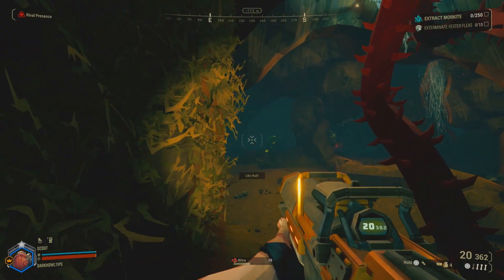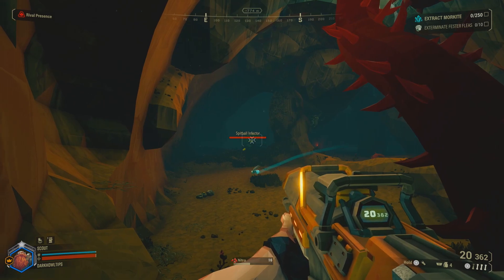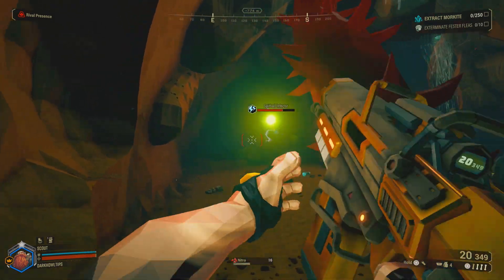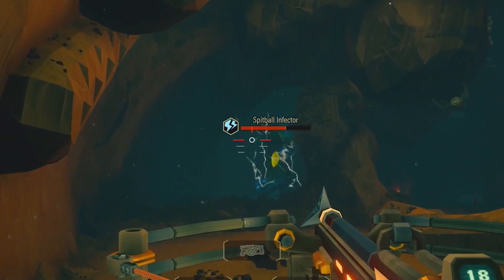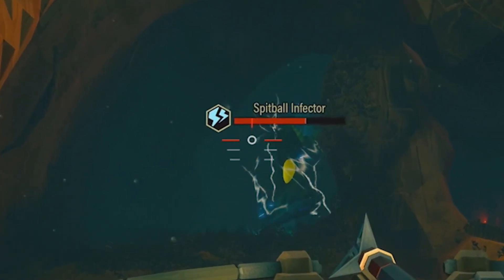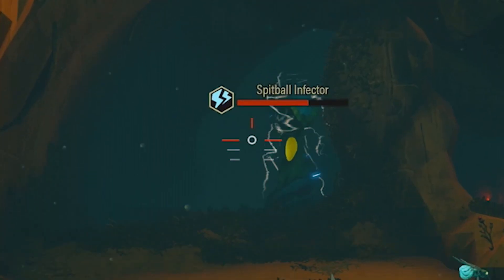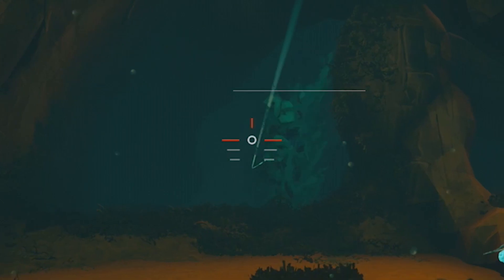Let's look at it differently by checking out the Spitball Infector. This enemy's weakness is right there in the middle of its body, so it's very easy to target. What I did was aim at the side closest to its body and its weakness. Because of the magnetic shafts, it directly hits the weakness, killing it easily.